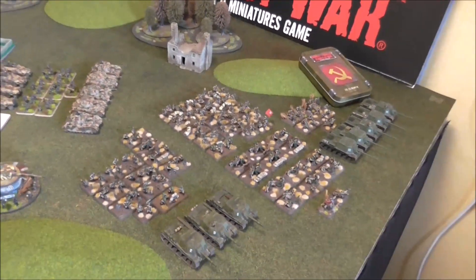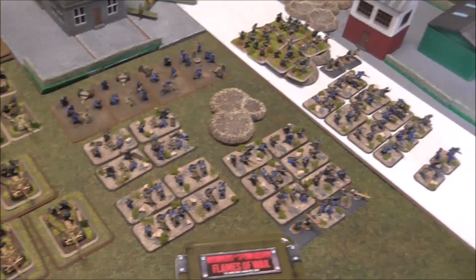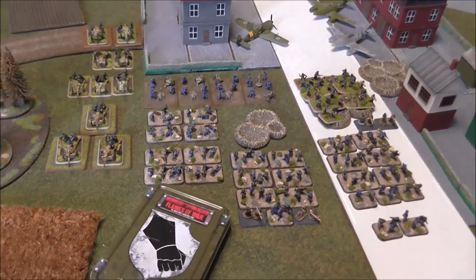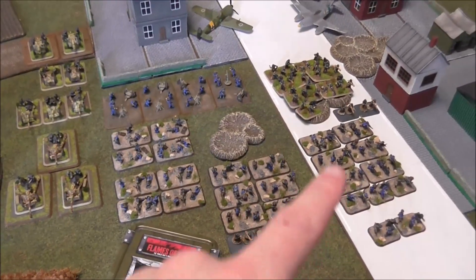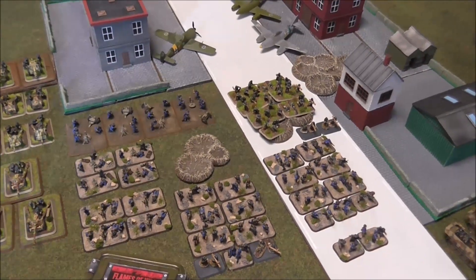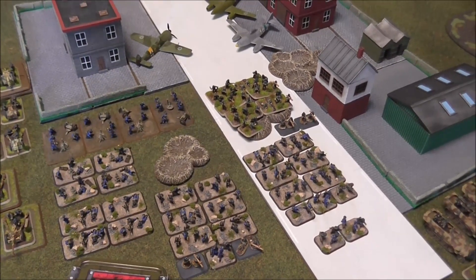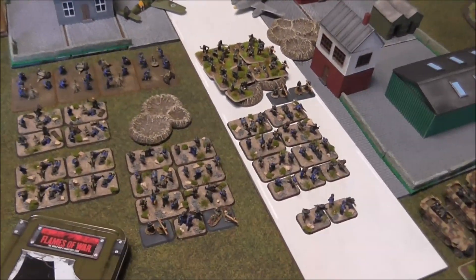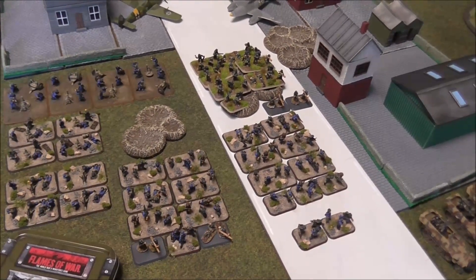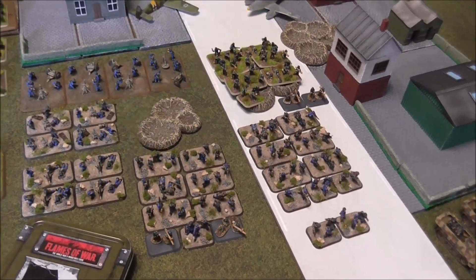So we're going to go through the lists and then we'll go through the mission. Everything you see here is the core company. We have three platoons of Beach Defence Rifle MG stands — not the MG stand version, so they're very cheap for points. That's why you can see so many here. Each one has a Faust upgrade and two Panzerschrecks added. I've not finished rebasing these Panzerschrecks, so apologies for that.